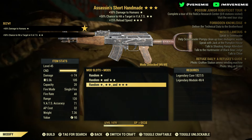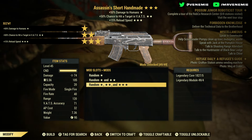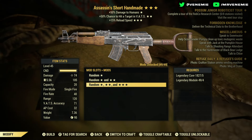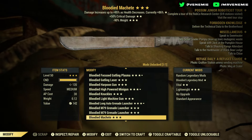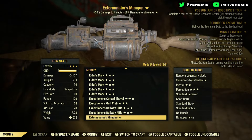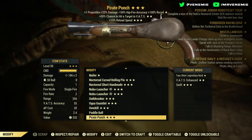Coming on to the next one: Assassins — okay so for PvP. Plus 15 reload, plus 50% chance to hit in VATS. Not bad at all. If you're into your PvP that is definitely something you might want to pick up.